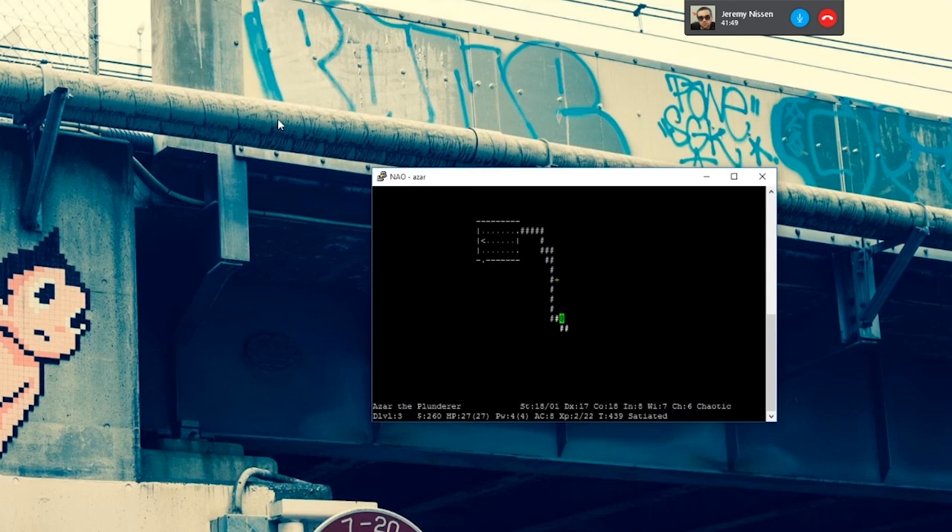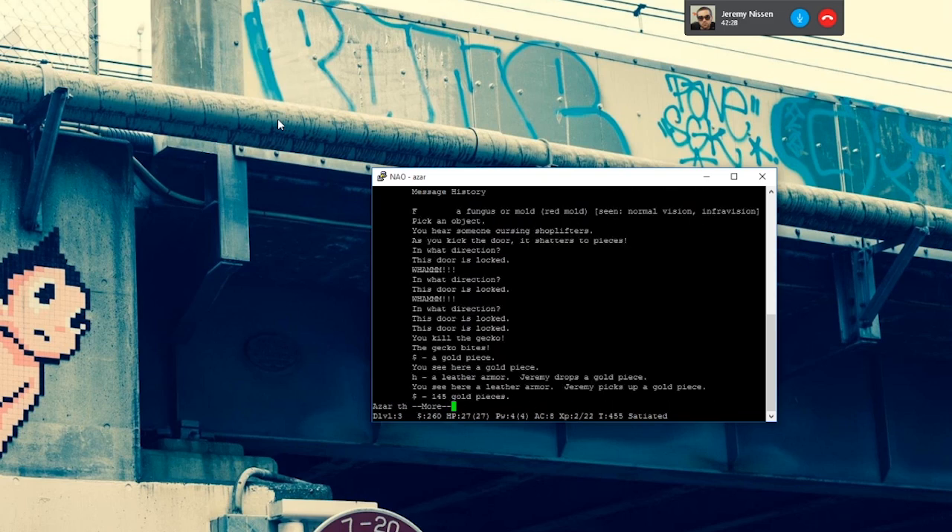Go back to that door — you don't have lockpicks but you are a hulking Barbarian. The command for kick is lowercase K. Wham — still locked. Try again. Wham — there you go! That's some classic Ultima Underworld emergent gameplay. Let me press Control-P — I think I saw a shopkeeper message. There's a shop on this floor somewhere — that's good for you. Just a random aside about game mechanics.